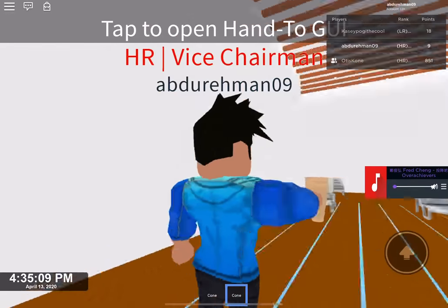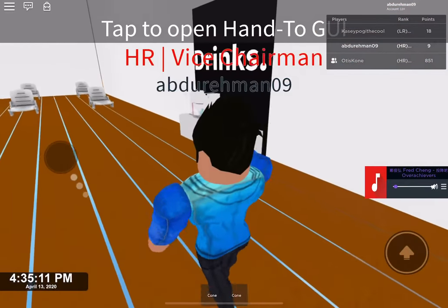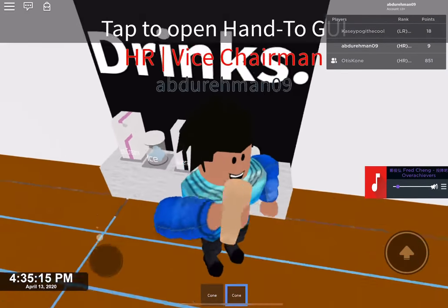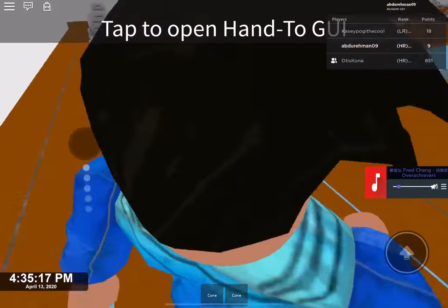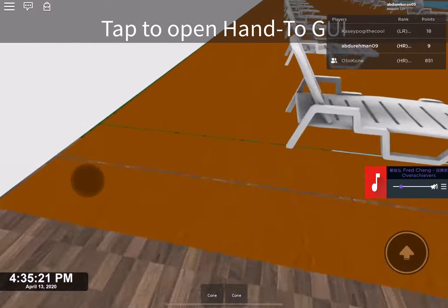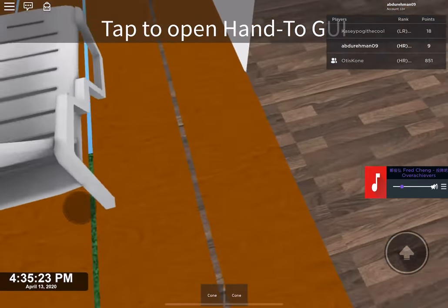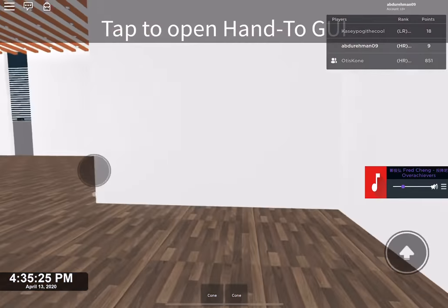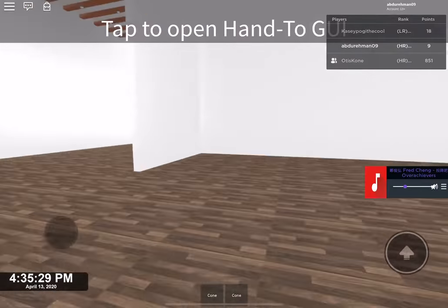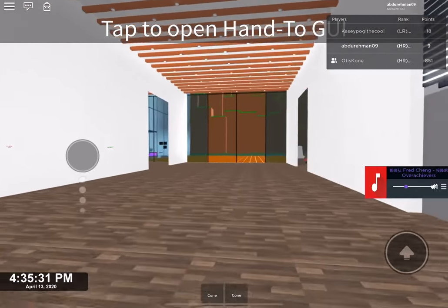I got an ice cream cone but forgot to actually get anything in the cone. I finished all the ice cream but forgot to empty the cone — never mind. There's a floor difference here, just a health and safety floor. Make sure you don't trip over the wood or anything — there are gaps so you don't run.